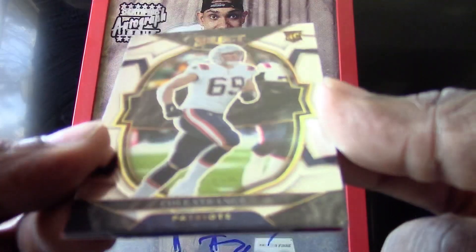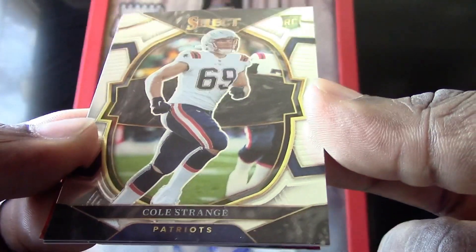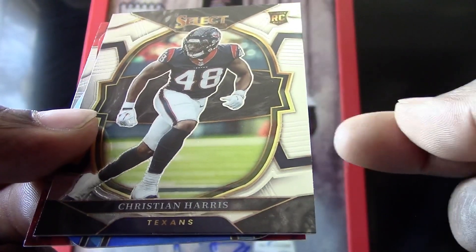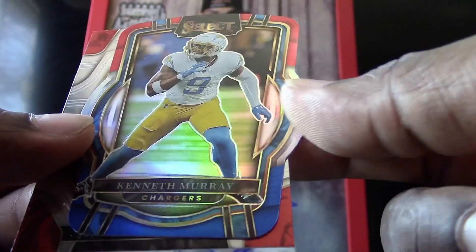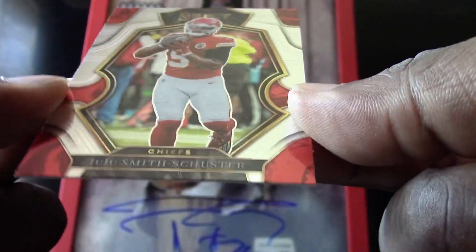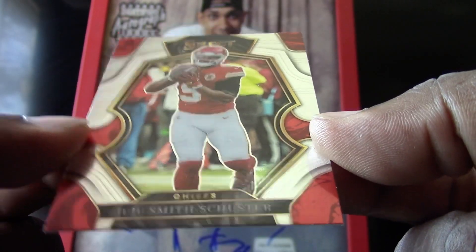We have a Cole Strange for the Patriots, a Christian Harris, a very nice die cut of Kenneth Murray — that looks like a Club Level card — and a JuJu Smith-Schuster for my Chiefs.